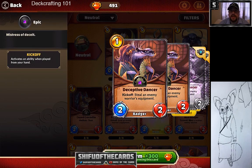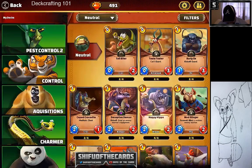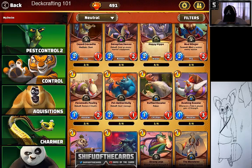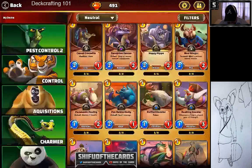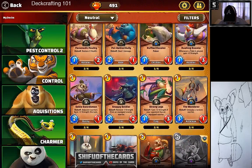If you're running the aggro deck, Potbelly Bully is a solid card if used right. Specifically in Tigress, it's really good because it's a one-cost and does basically three damage if you put Tigress's Bloodlust ability on it. Potbelly Bully is a very good card for aggro quick decks.